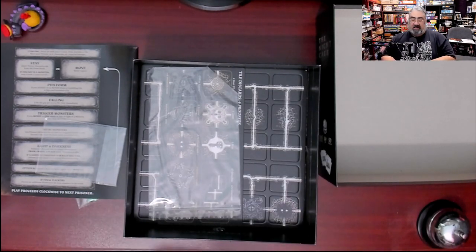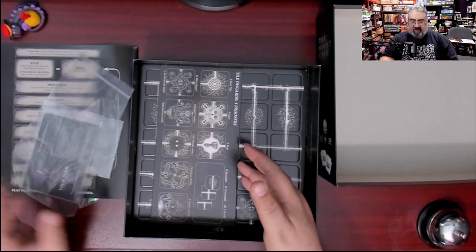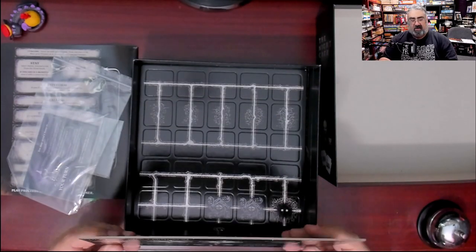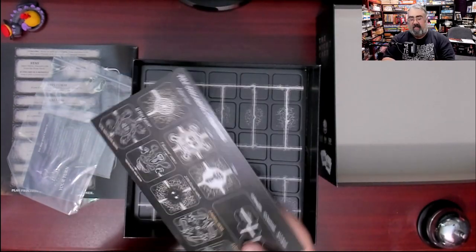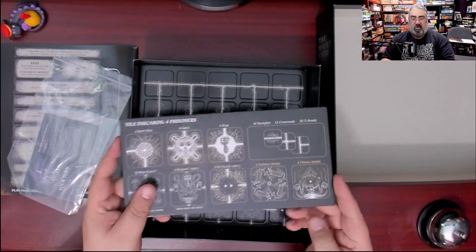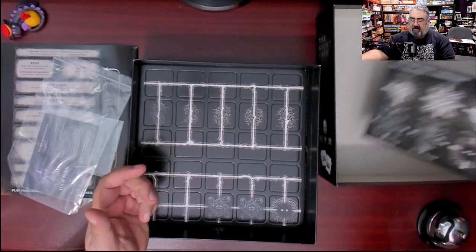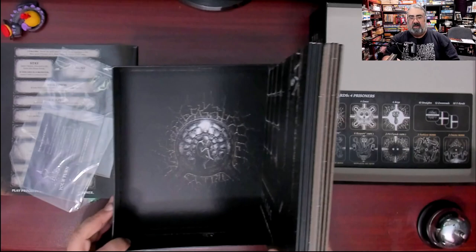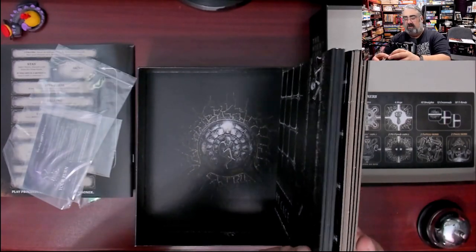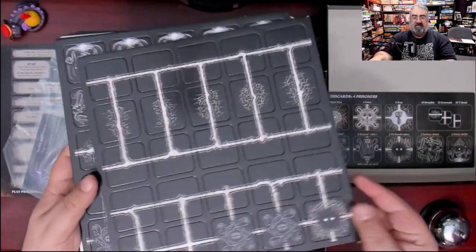There is one of each player card in each of the five player colors. I do dig the subtle color on there — that's a nice touch. Next we have bonus baggies to hold the tiles. There are some funky tiles — this is the discard area for four or five prisoners, just a place to put tiles as you're playing through. I appreciate that it gives you a spot for that.